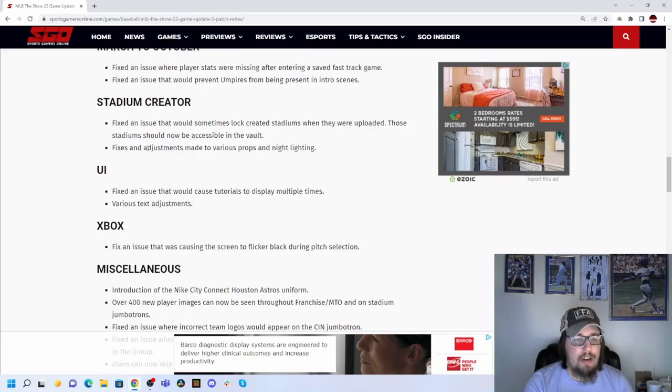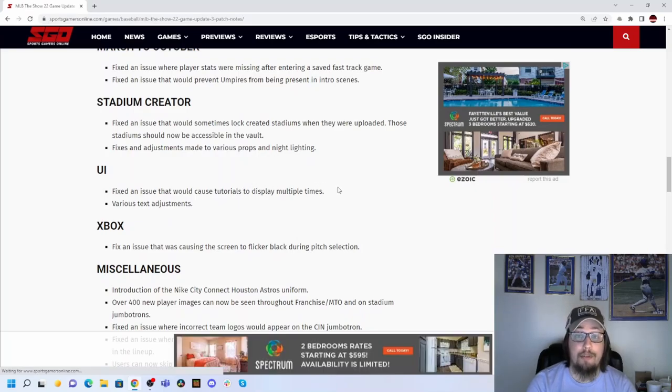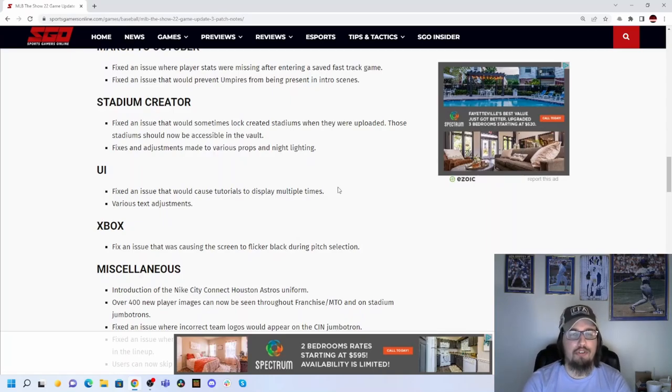A couple of fixes to Stadium Creator — fixes and adjustments to props and nightlighting, which was certainly needed. Also, sometimes when you created a stadium and uploaded it, it would be locked so other people couldn't use it. Now those stadiums will be accessible in the vault. There's also a big UI change: a fix for tutorials displaying multiple times. Once you see them the first time, they shouldn't pop up anymore.